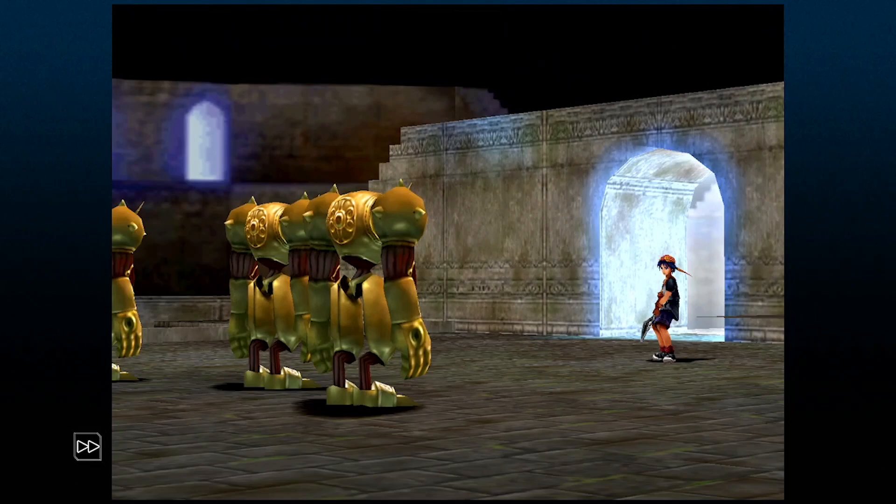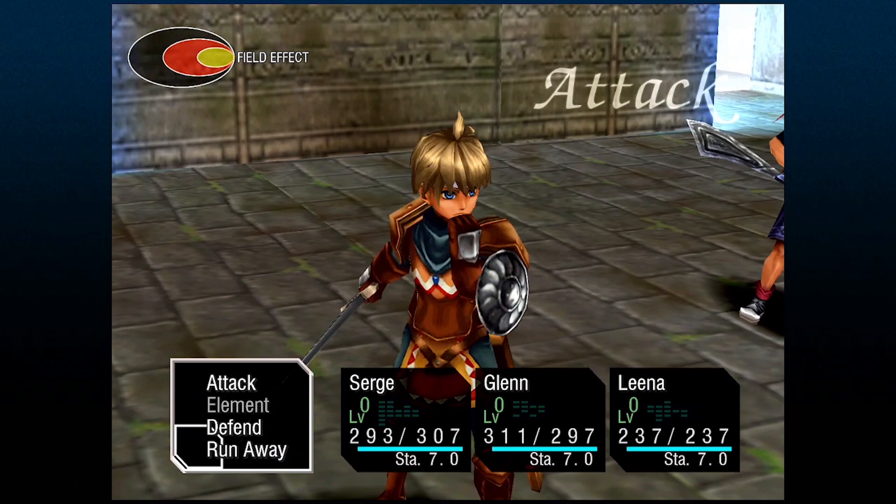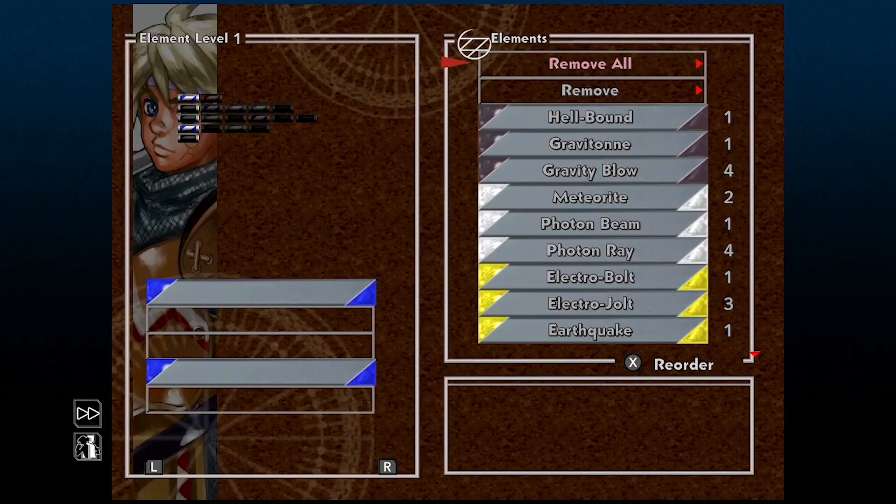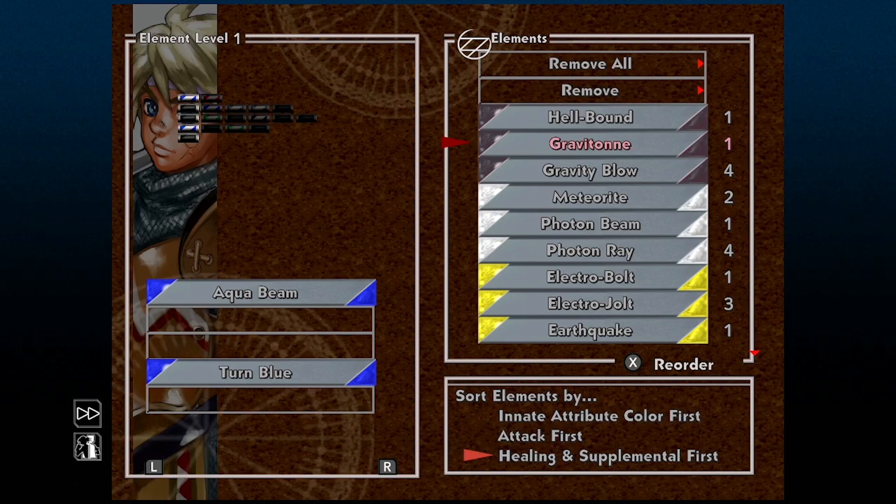This next tip gets really overlooked and it's not talked about very much. At the beginning of battle, you can choose who attacks first. Normally this defaults to whoever's leading your party while running around, but if you press the D-pad left or right, you can choose to have other characters lead off in battle. This can help you build a strategy for winning battles more efficiently.